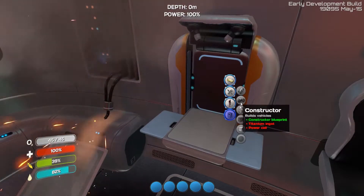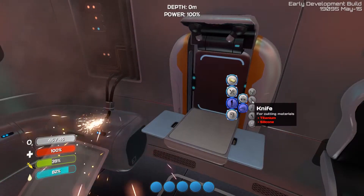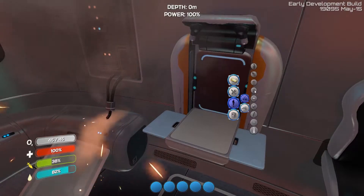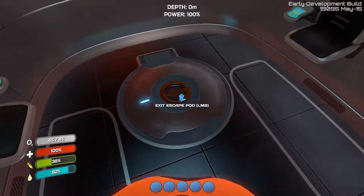You get into vehicles a little bit later on and get some additional tools. A knife would be a good idea to get in the beginning — we're going to need some titanium, silicone, and glass. Glass is something we already have.